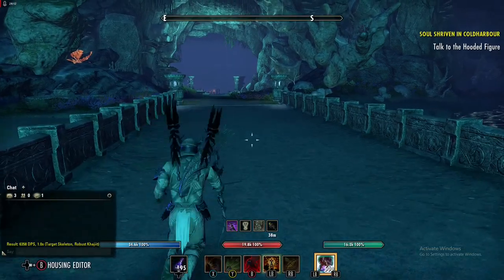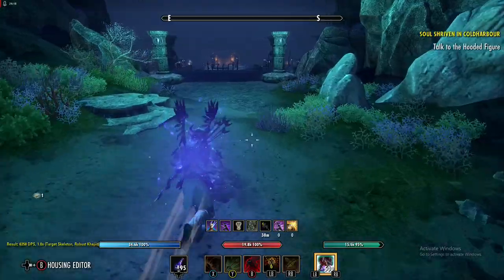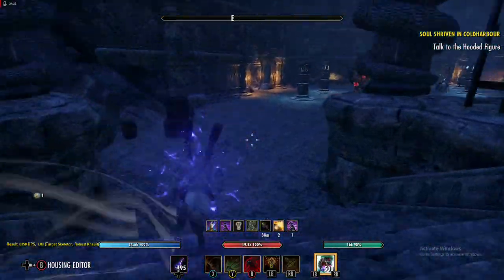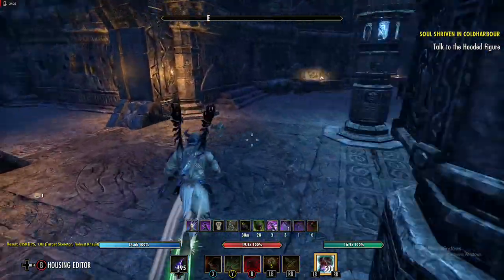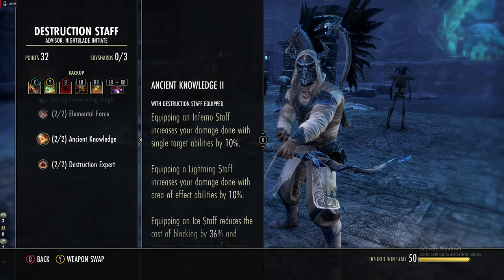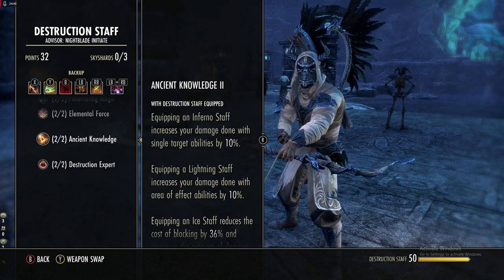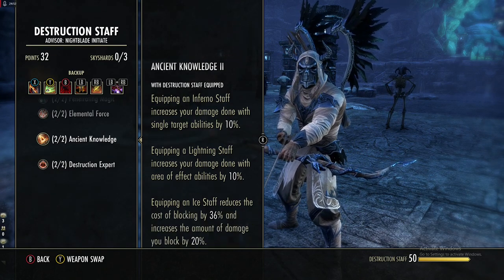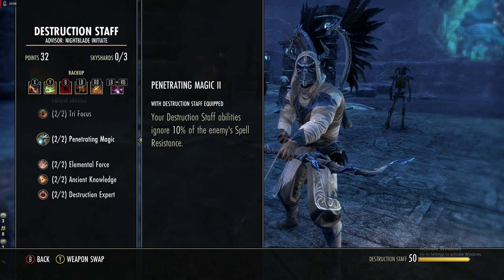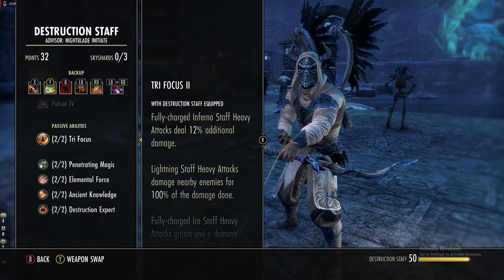Sometimes it's annoying that you have to stop sprinting, hit your skill, wait for it to proc, and then sprint again. Instead you can just roll dodge to instantly get Major Expedition back up and sprint again. In the Destruction Staff line, get Ancient Knowledge as soon as possible — single target abilities deal 10 percent more damage, stacking with everything else. Also get the 10 percent spell resistance penetration. Try Focus can help if you're doing heavy attacks to get magicka back.